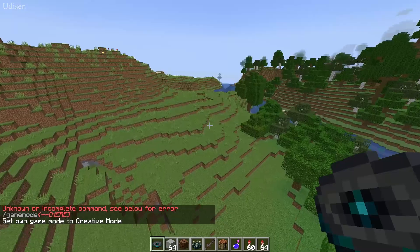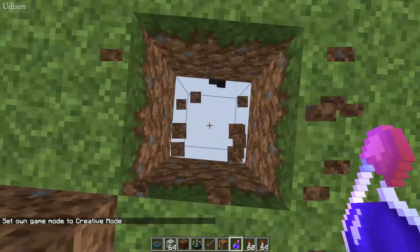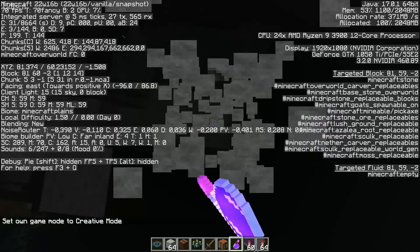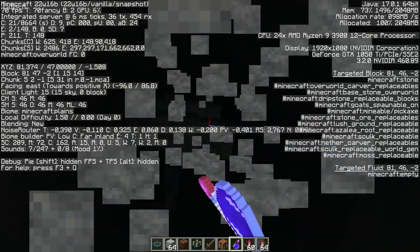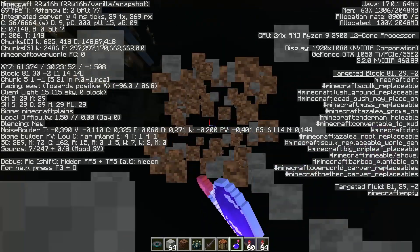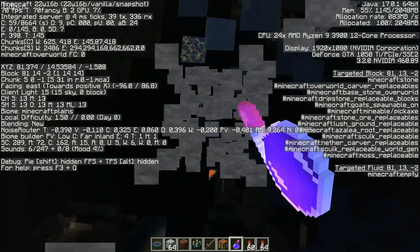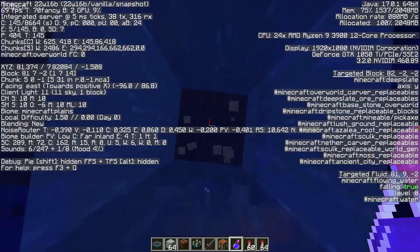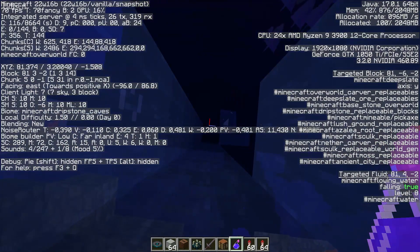Way number one is the legit way — simply use your favorite drill, pickaxe, night vision potion, and torches, then dig down. Press F3 and pay attention to coordinates X, Y, Z. The second number in this line is Y — it is the most important. You must go to coordinate Y minus 32.